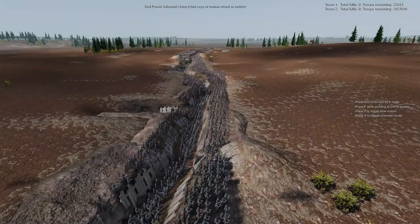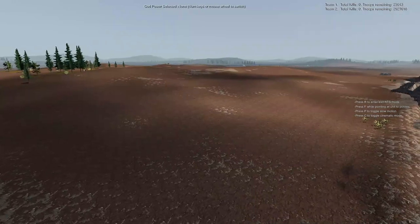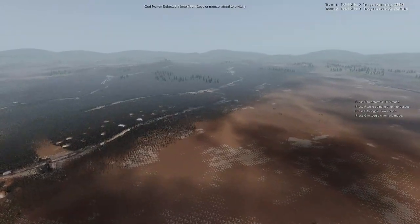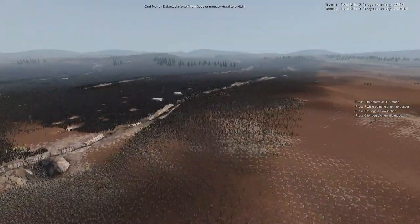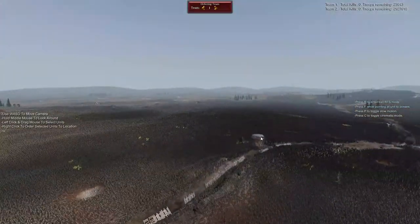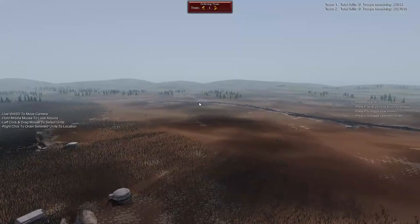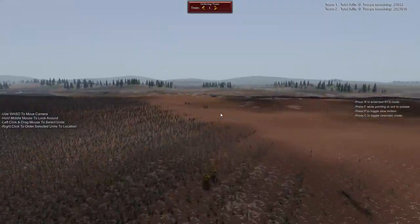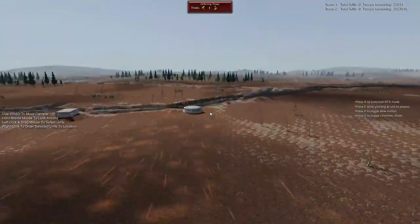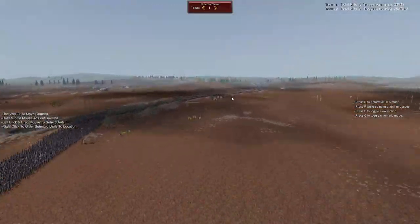Alright boys, here we go - exact same battle without the snipers in the back. I think we are about to see the Germans get absolutely wholloped by the Americans coming forward here. Americans starting off fairly strong with a good force coming forward that can easily cross the first trench here. But then we saw further back, like these guys back here, they're going to get clustered up and have a real hard time coming forward after a little bit. So this first line is probably going to be the best chance for the Americans to win.